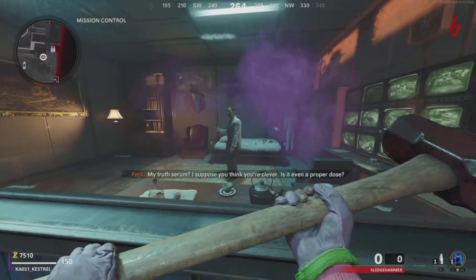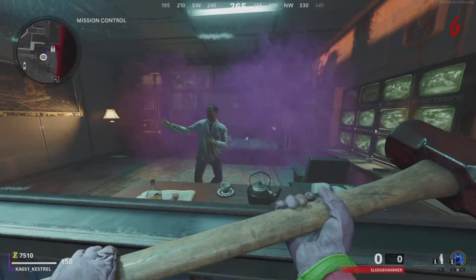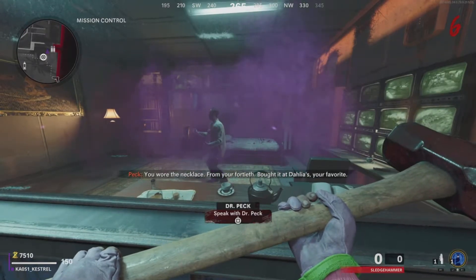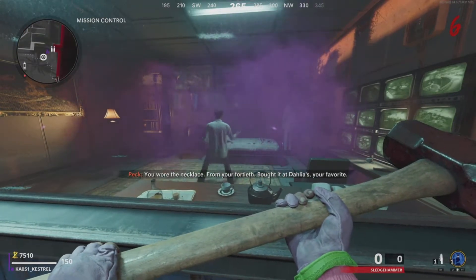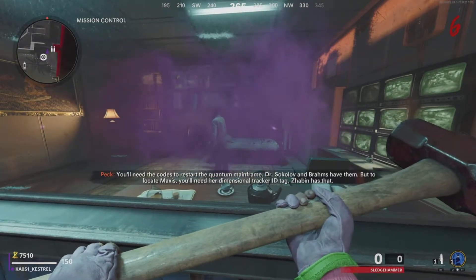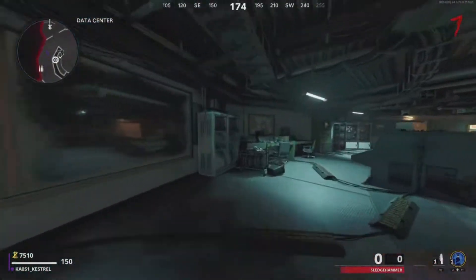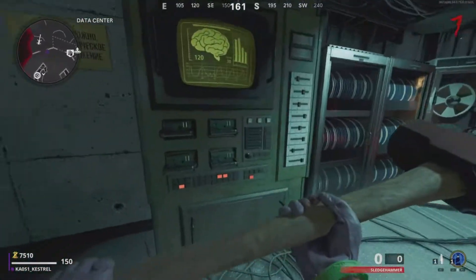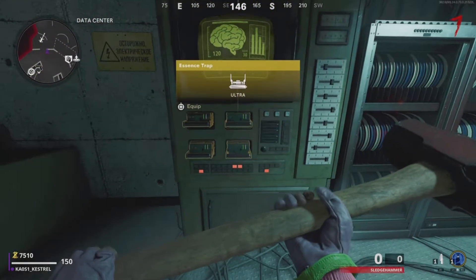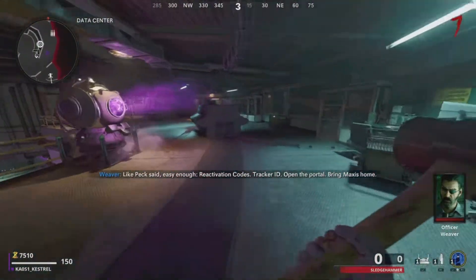You then want to make your way back down to Dr. Peck and you will see that you start gassing him out. He will start dancing around and eventually you will be given the option to talk to him. Take that option and he will then tell you what to do. Once his dialogue has exhausted, make your way through to the data centre, come over to this machine here and hold square to unlock it. You will then be able to pick up these essence traps — pick them up and we will move onto the next step.